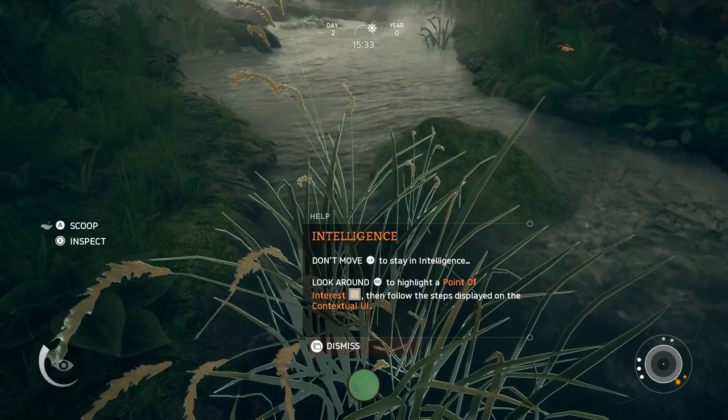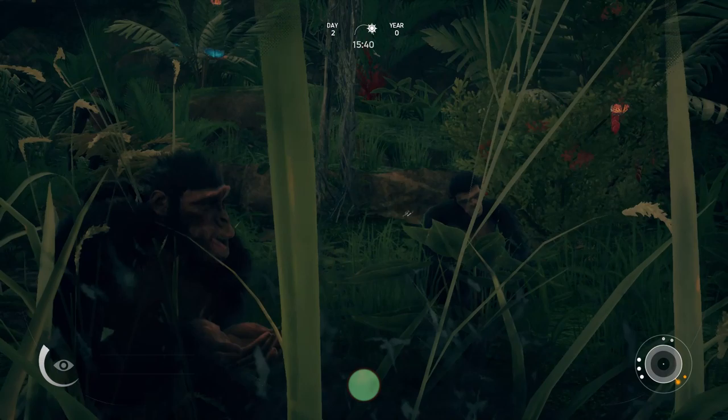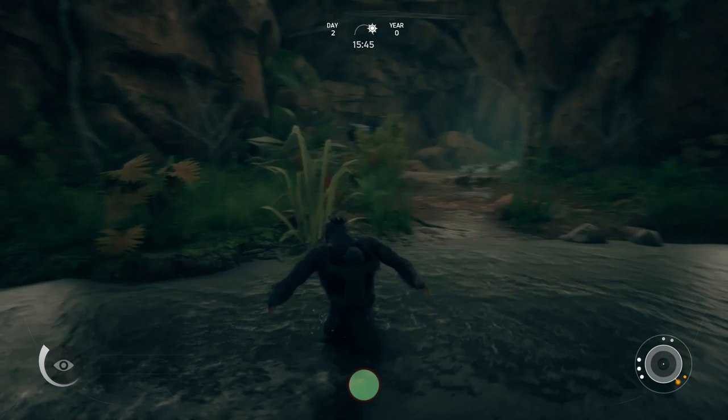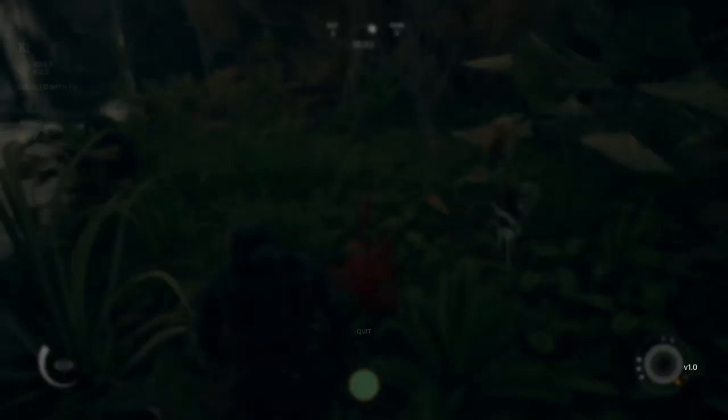If you look around here there's a few more things we can grab onto. We'll inspect a couple more items in this starter area to pick up additional neurons. I think that's it in this starter area — there might be a couple more things over here.